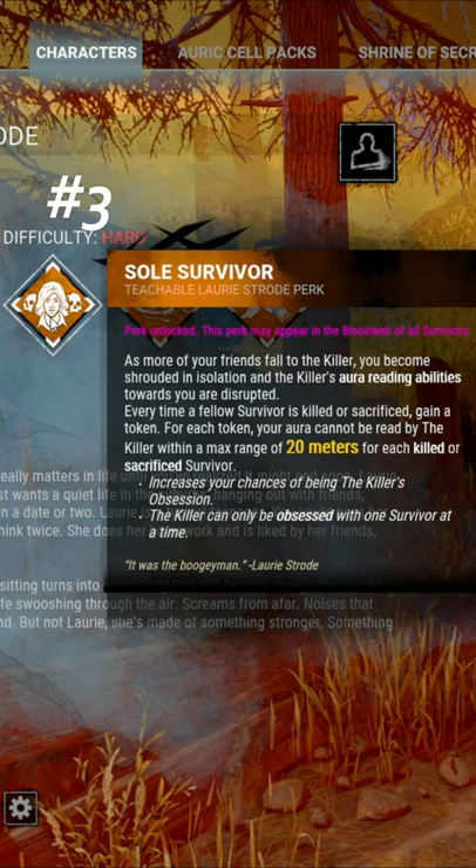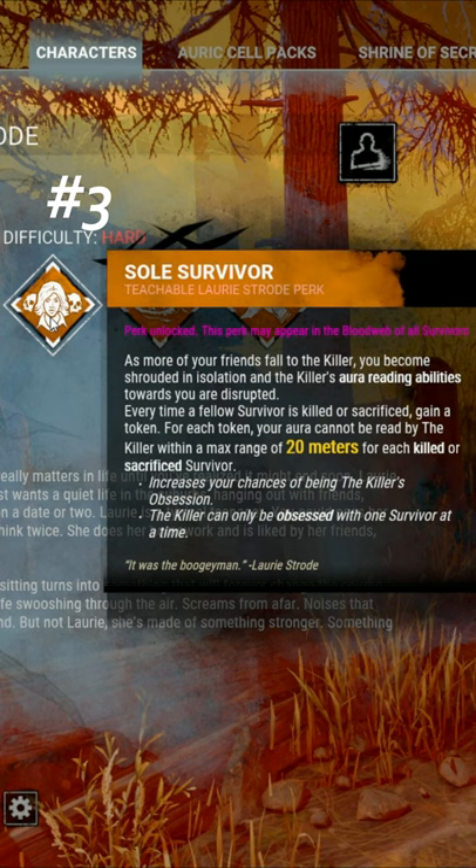Coming in last place is Soul Survivor. For each token, your aura cannot be read by the killer within a max range of 20 meters for each killed or sacrificed survivor.